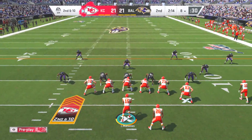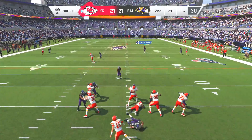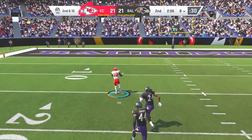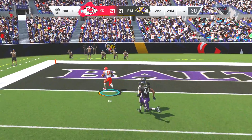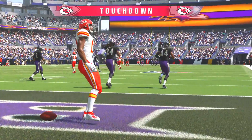Now we're switching to Patrick Mahomes. We still need to get 30 yards through the air on one pass to unlock his zone ability, which is the Bazooka. Look at Tyreek Hill showing off — just like that, Mahomes is now activated.